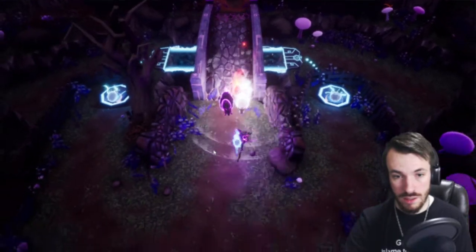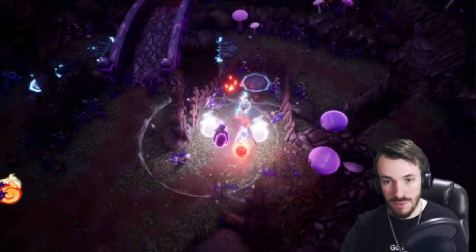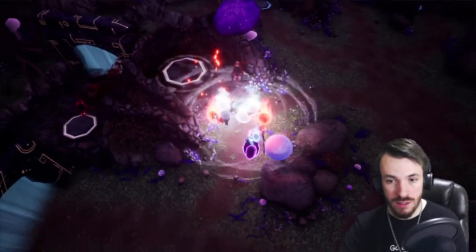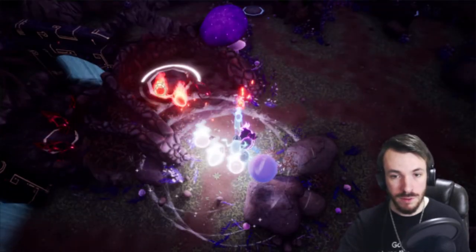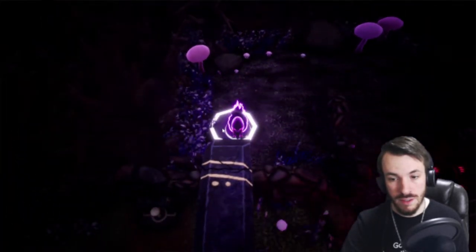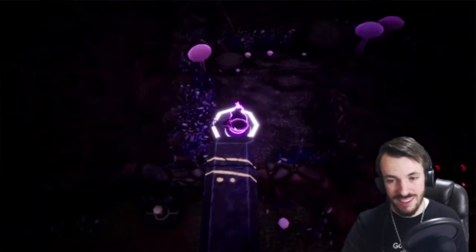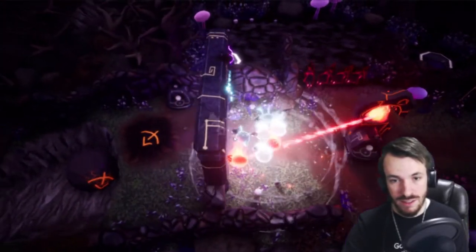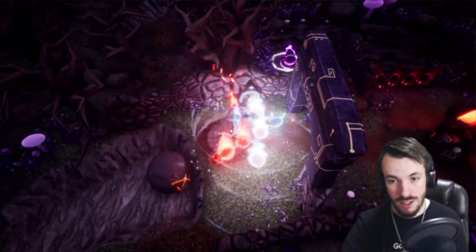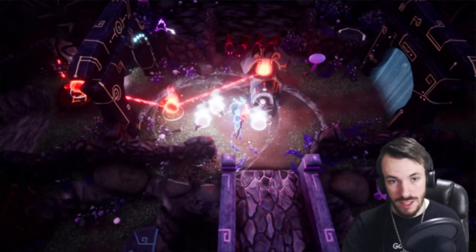Where do I go? How many light sheep do I got? Because I feel like that bridge is later on. I have three I think. And now I can get through that, and just put a fire sheep down here — put a fire sheep here. There — I did a chain reaction thing.